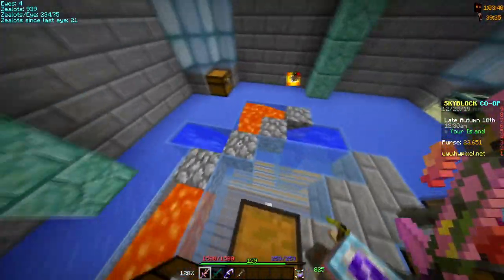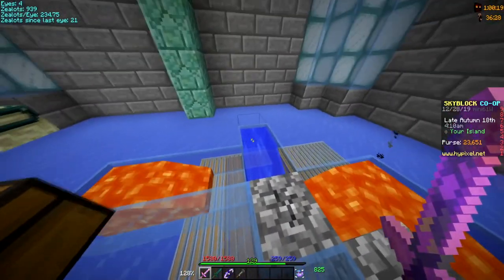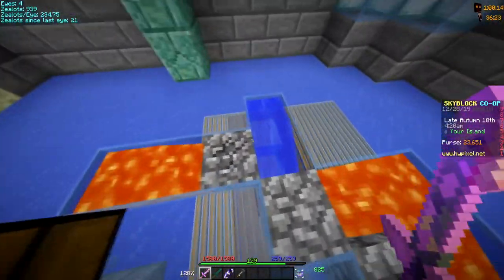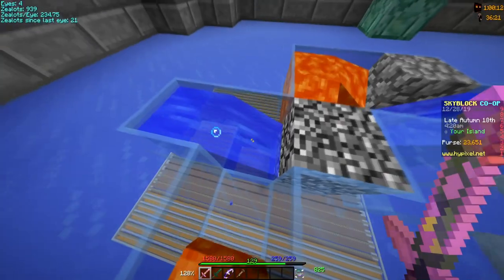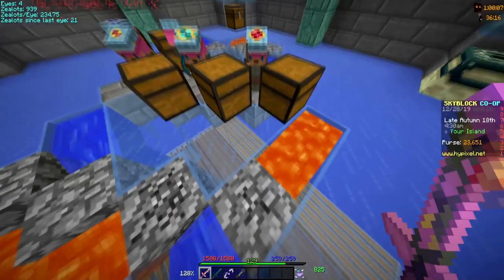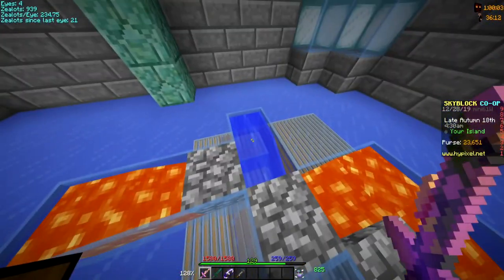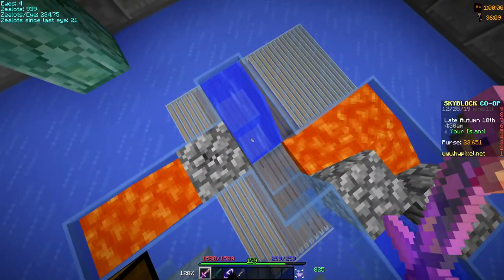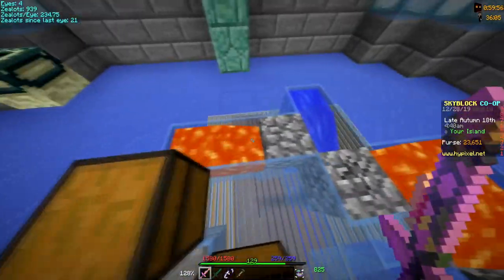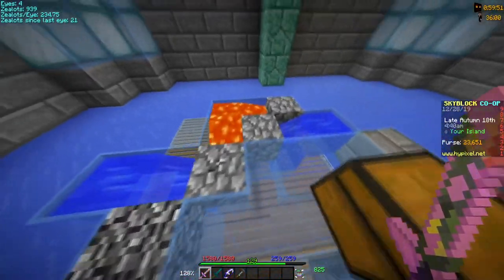I'm going to show you how to make this farm today — it's very simple, so let's get into it. All you're going to need is a water bucket and a lava bucket to make the first set. You place the water bucket right here, and you have to have a piece of cobblestone one block away from your minion. Have the water bucket go in here and then down a block, and the lava just has to have a three-row setup, so when it meets this block it makes the cobblestone block.